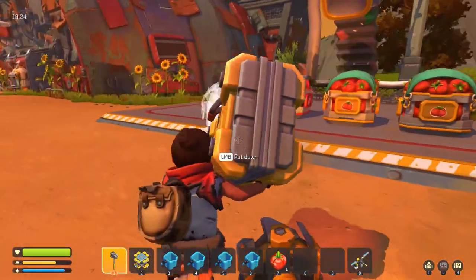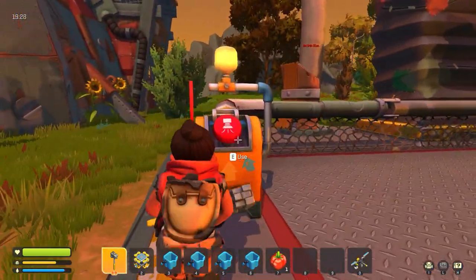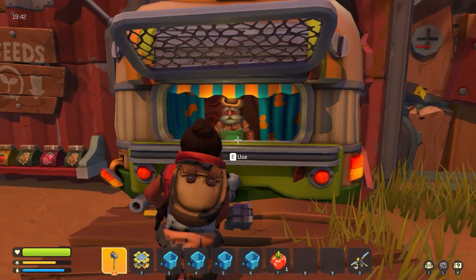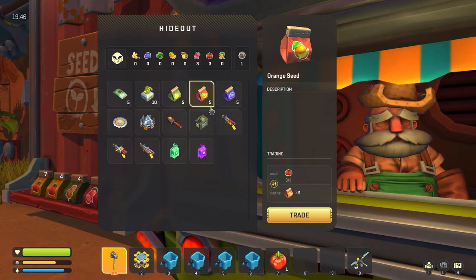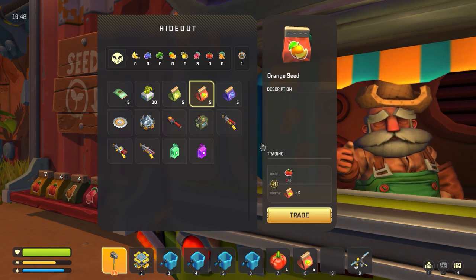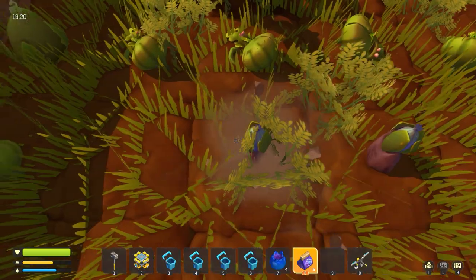Once you're back at the merchant, place your packaged fruit on the platform and press the button. Then go back to the merchant — you can see at the top that you have three beets and three tomato packages to use when you purchase the seeds. Go ahead and get the blueberry and orange seeds and plant them like you did with the tomatoes and beets.